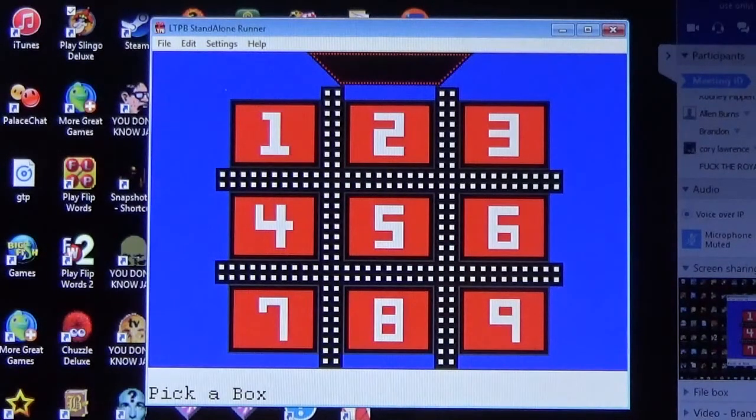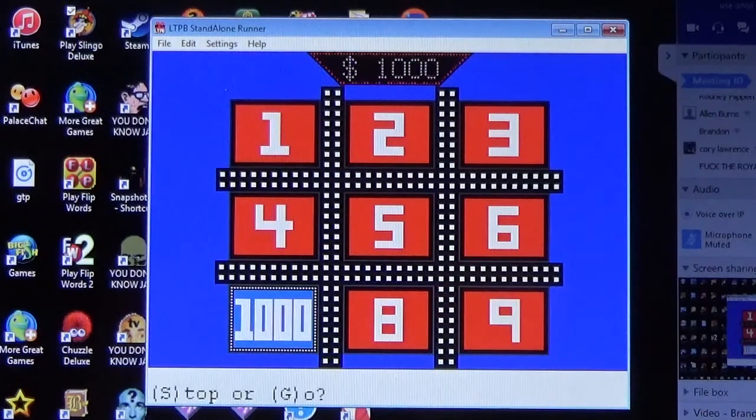Number seven — one thousand dollars. Better than a dragon, but let's go with number four. Number four reveals fifteen hundred dollars. You have twenty-five hundred total.